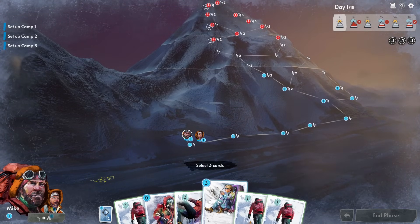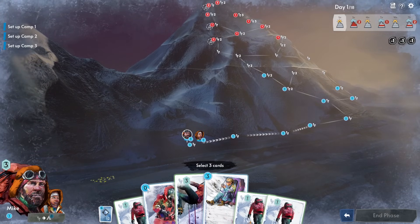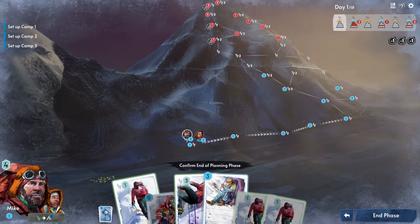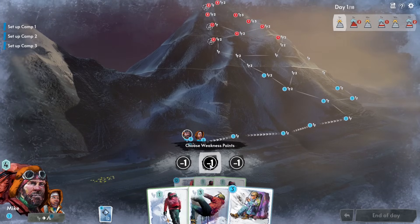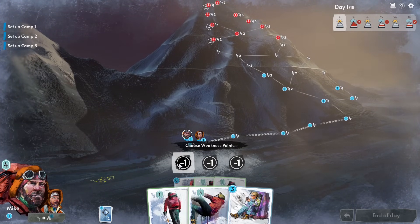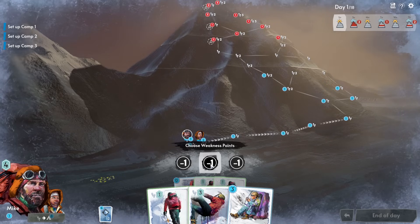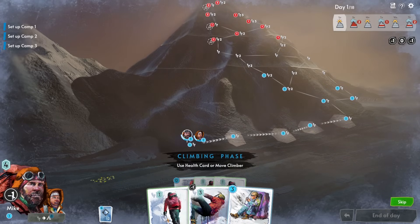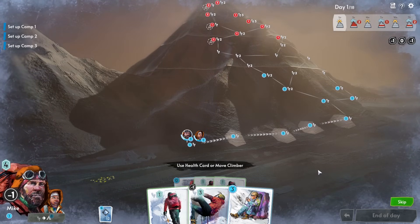We'll take the three-health card and a couple of movement cards. After confirming the end of the planning phase, we're asked to choose weakness points — something that didn't come up in the tutorial. It looks like we have to pick from one of three options, all showing minus one. I'll pick the middle one.